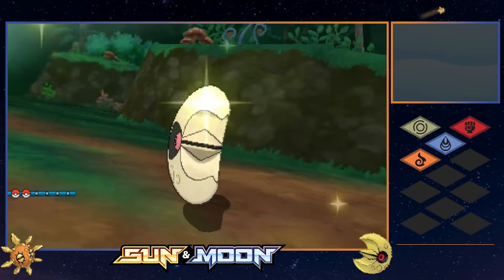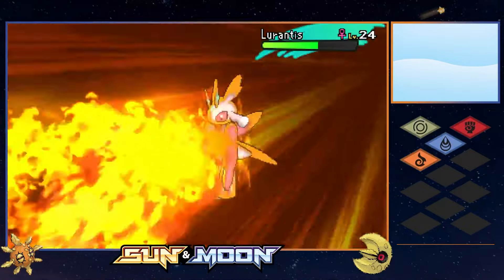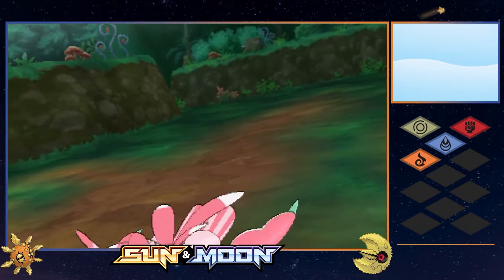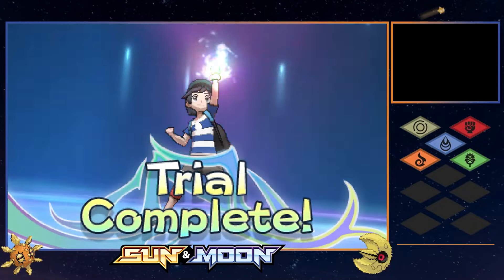After seeing that battle play out, I decided to lead with Moon to absorb the KO from the single-turn Solar Blade. Moon's held Quick Claw allowed them to get off solid damage before their swift demise. With that damage done and Power Herb wasted, Sun came in to clean it up with Flare Blitz, landing a knockout. The ally Castform went down in a couple of moves to follow, completing our fourth trial - over halfway through the island challenge.